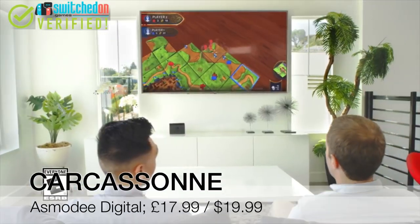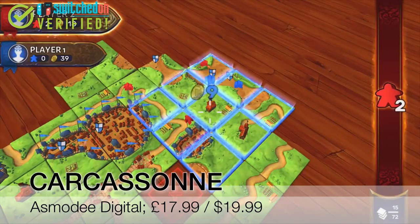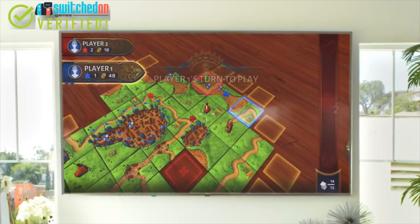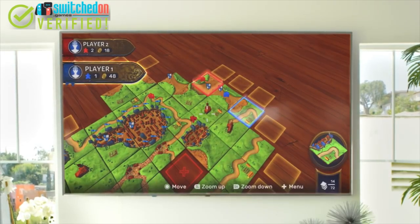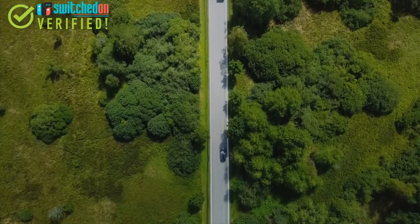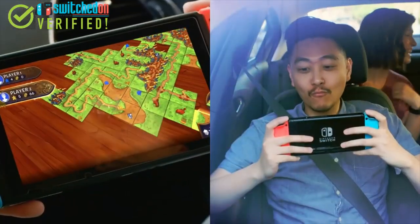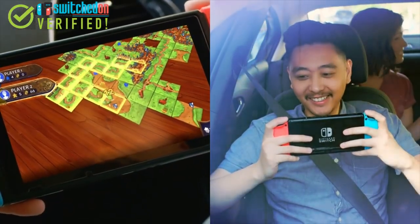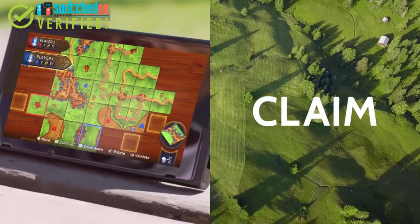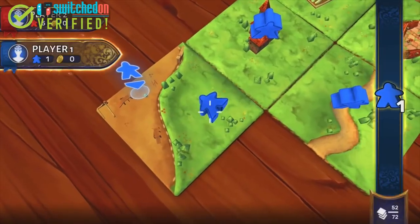At number 5 I've gone for medieval tile-laying phenomenon Carcassonne. The original board game released in 2000 and its popularity with board game fans has grown and grown since then, and it has a large number of add-on expansions as well. Many digital versions have been released over the years for PC, Xbox 360, mobile devices, and in 2018 a Switch port was made by Asmodee Digital, who are also bringing four other modern board games to the Switch this year.